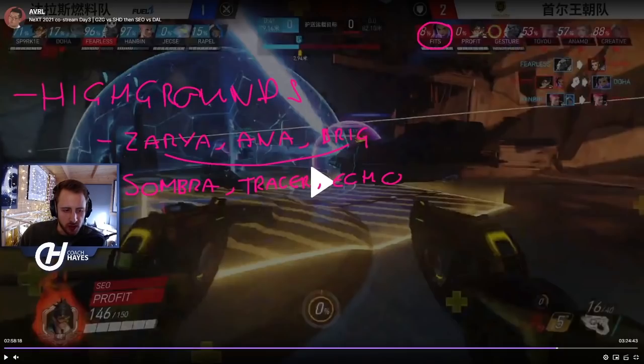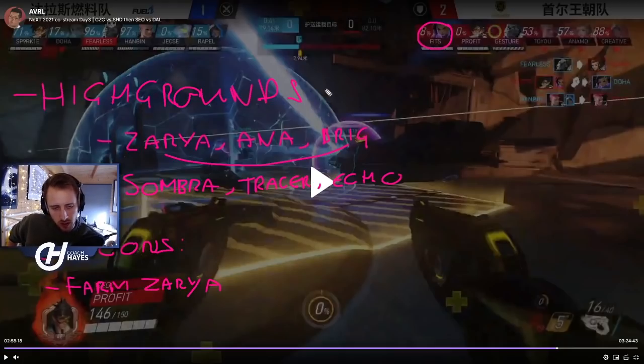The win conditions of this composition: first, farm your Zarya energy. Zarya is one of the centerpieces of this comp and she needs energy to function. The reason you position Zarya on the high ground is so she has the safety to use bubble when taking damage, and on high ground she has more defensive options, more cover, and is far less exposed than on low ground.